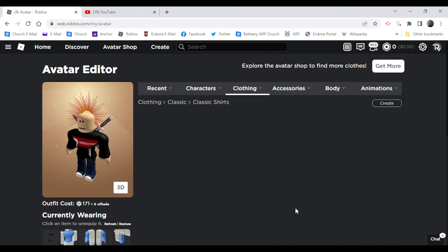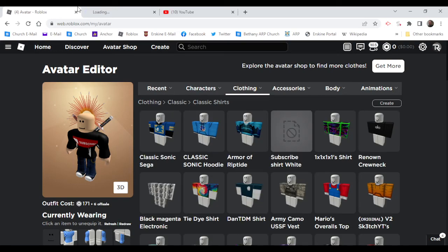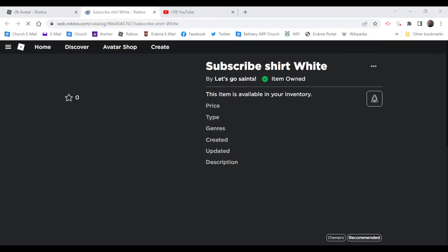Also guys, one thing to show y'all — the Subscribe Shirt White is my new merch that I just dropped. And for some reason it is not working, as you can see when you try it.